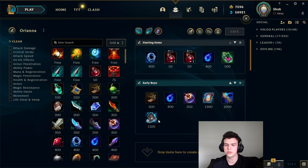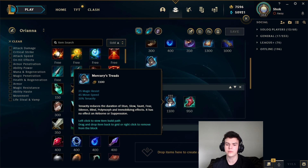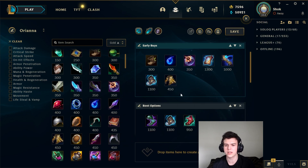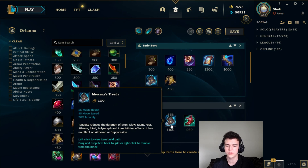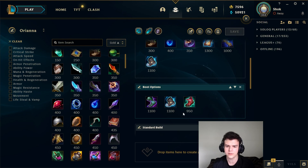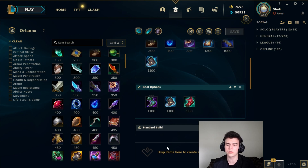For your boot options, there are a lot of times where you'll want Merc Treads — if the enemy mid-jungle are both AP or both have CC. Worth noting though, if they're double AP but don't have any CC, it can be better to just pick up a Null Magic Mantle. It gives the same amount of MR, so you're only really buying Merc Treads for the move speed and tenacity — if you don't get value from those, just buy the Null Magic Mantle and sit on it. Otherwise, Sorcerer's Shoes are your default and will be best most of the time, but you can pick up Lucidity Boots if your team has a ton of AP already and they'll be building lots of magic resistance, making magic pen less valuable. I don't think there's a huge difference between the two.